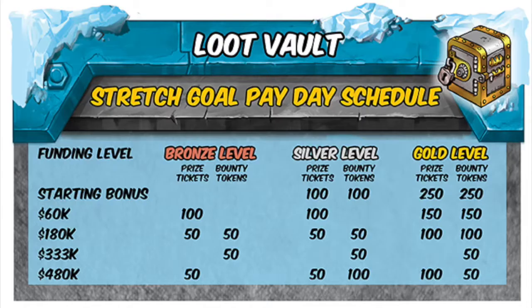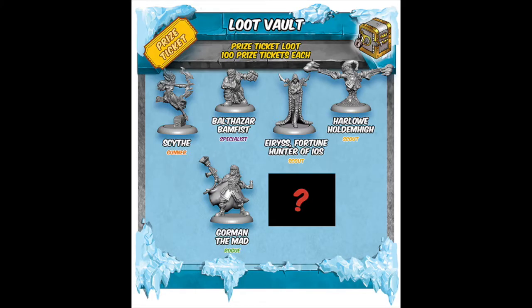Your pledge level also has an effect — if you are bronze, silver, or gold level, which is essentially their way to give a little bit of Kickstarter bonuses depending on what you do. The prize tickets can be used in the loot vault to get alt sculpts of characters that were released during the mayhem season of the game.